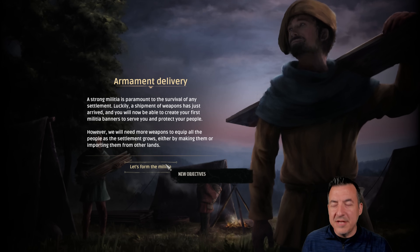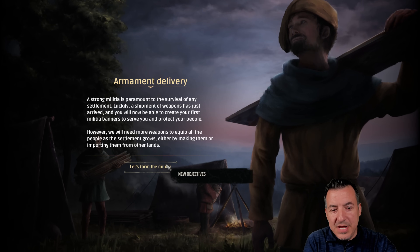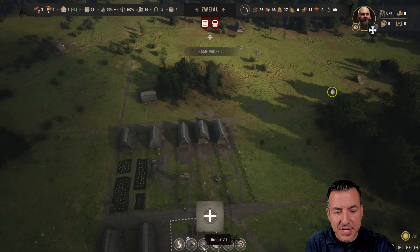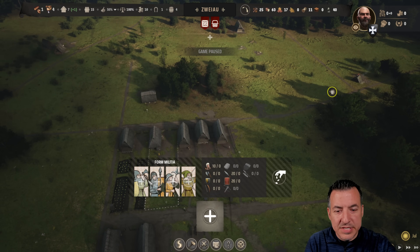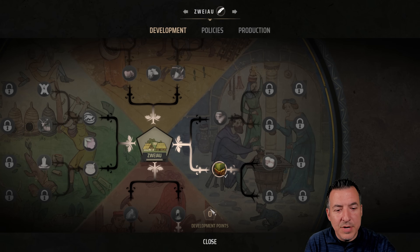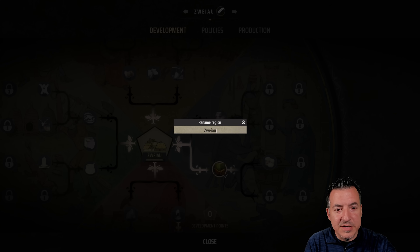On the default settings, once you get to a certain point you get an armament delivery which allows you to set up your first militia. It's always spears — so we get 20 spears and 20 shields. We'll go ahead and set up our spear militia to start, which allows us to have 10 of them so far. Eventually it will grow. I also want to change the name of our settlement — my family came from a little place called Tipton in England, so that's what we're going to call it.